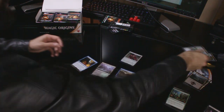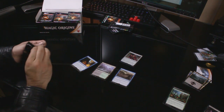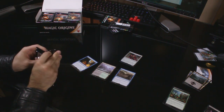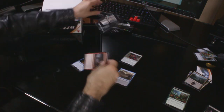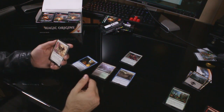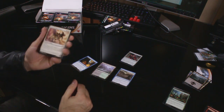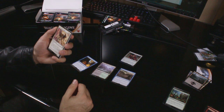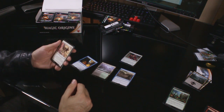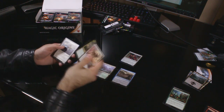Another Thopter token — go away, Thopter token. Next pack. Uncommons: Patron of the Valiant, three and two white for a 4/4 flyer angel with very cool artwork. When Patron of the Valiant enters the battlefield, put a +1/+1 counter on each creature you control that already has a +1/+1 counter on it. That was actually an uncommon. Citadel Castellan and War Oracle too. The rare is another Painland, Caves of Koilos.